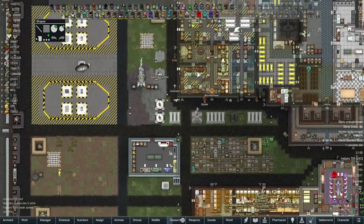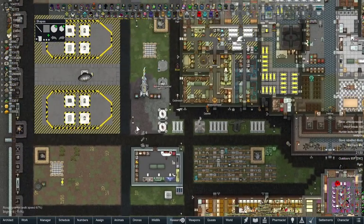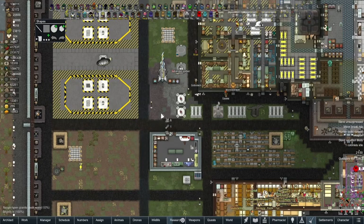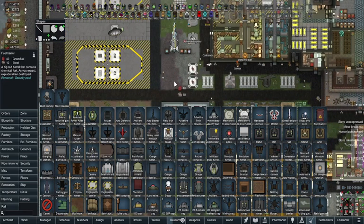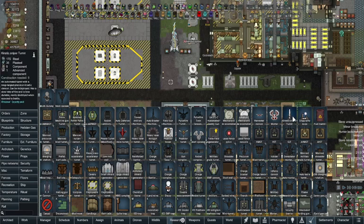In the security tab there's also a cannon that's been added. Let's build it right here. There's the cannon, the fuel barrel which is unlocked with bio refining, the singularity mine, the kinetic sniper turret, and that's from the security pack. There's also a mortar - oh, and I almost missed the harvester cannon and another mortar variant.